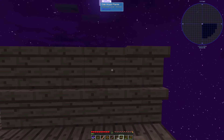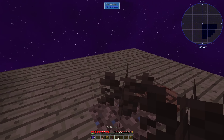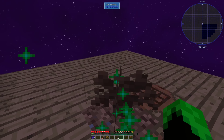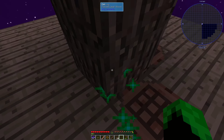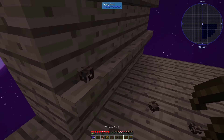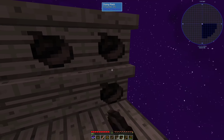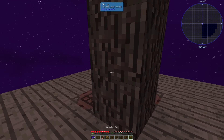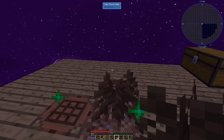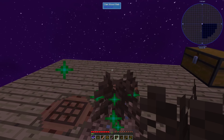This is gone. Break this. So... if I remember right, you have to use a drying rack — yes — and then you get petrified acorns. Got some more dirt. Let's grab some new slabs to expand more. Let's make a double chest.